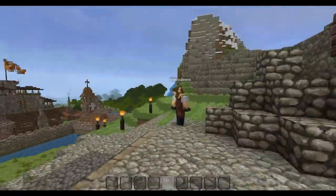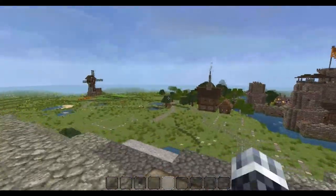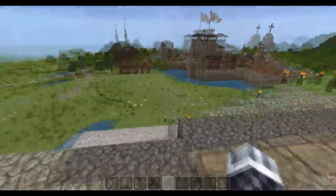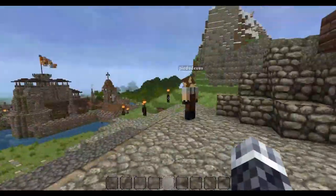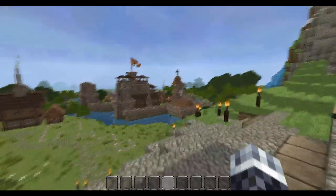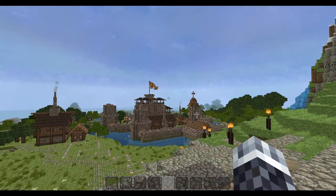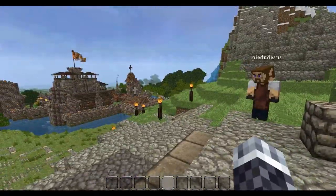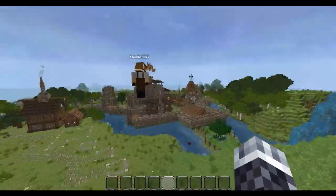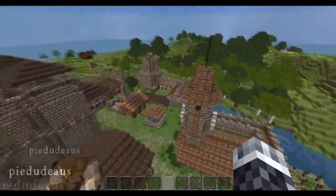Hey guys, RavenScare here and welcome to another episode of World of Ages. Welcome back Pai! How you going Scare? It's crackin'! Not much, just a lot of building as you can see — a lot of clearing of grass. So we'll get stuck into it. I'm going to show you guys the final builds we finished in the keep: the blacksmith, the church, and the lumber yard — which is actually outside with all the main buildings we wanted to get done.